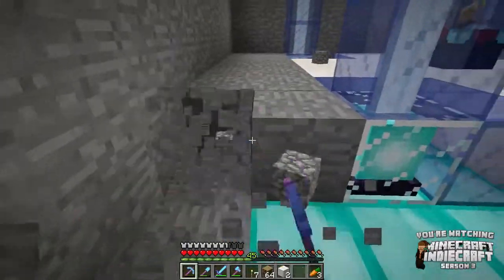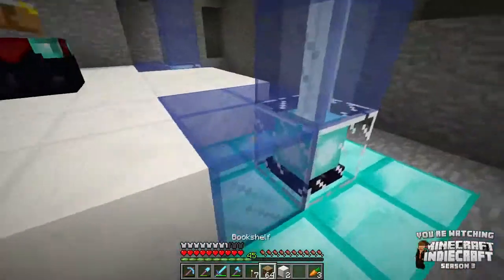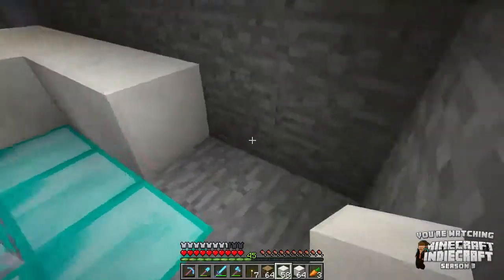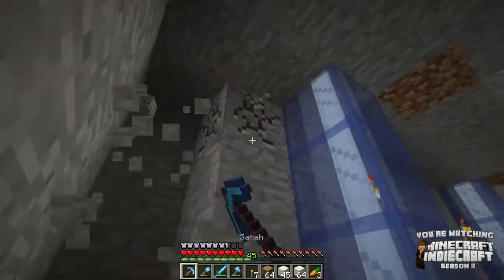I'm so pumped about this room — it's going to look so good. The problem is I don't have a way up or down quite yet, so I'm going to have to figure out some sort of deal for that. I do want to get some bookshelves down here — I'll probably put them in the walls because in the floor would not look that good, obviously. Alright, let's get all this out.